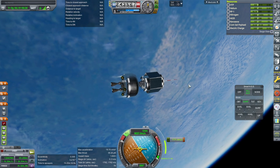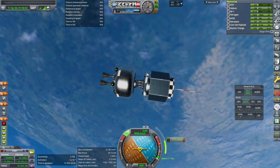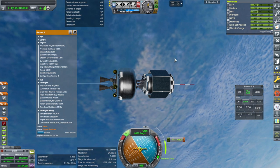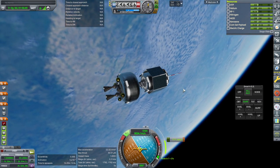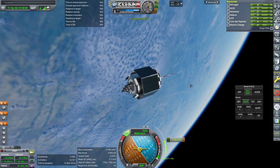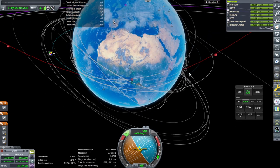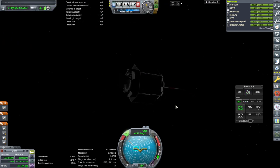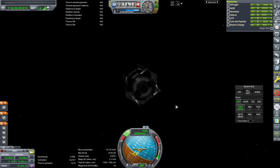Oh, it failed! Gosh, we had everything going for us and it decided to fail. I should have figured - all the Gamma 2s we've used, and this one decides to fail right now. Well, we get our commsat. I'll boost up - we'll probably lose comms that way. We'll go up to apoapsis and boost from there. You don't need a special commsat arrangement: just failing these contracts will give you plenty of commsats.